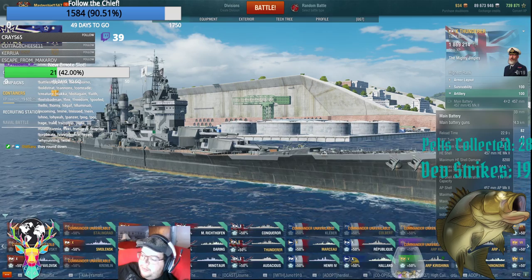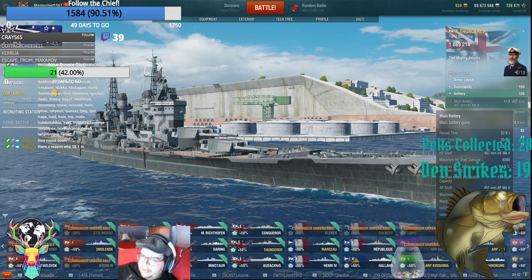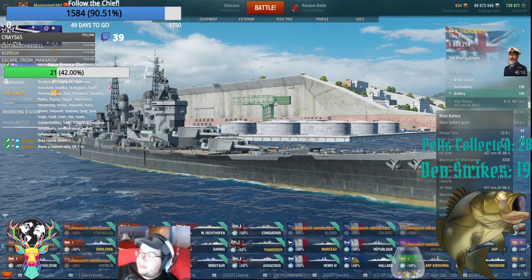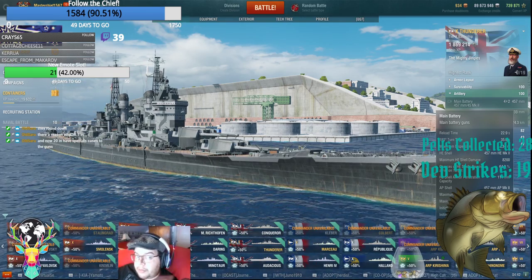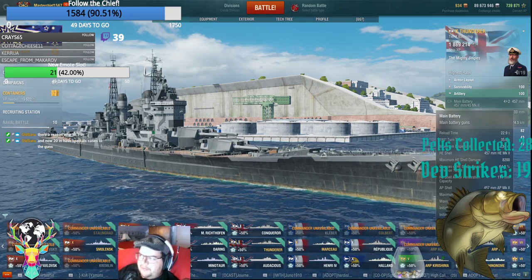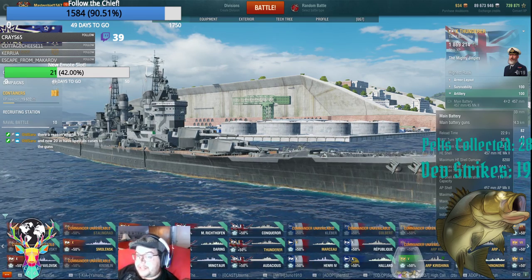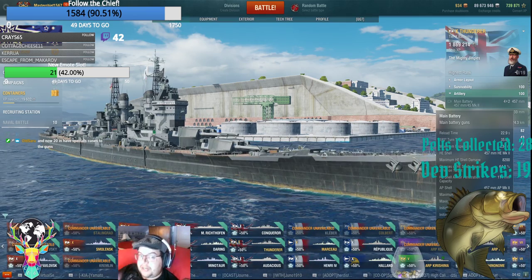Even Republic. Republic's 431mm, so if we take 431 divided by 14.3, you come out with 30.13. And that's the big number you have to be concerned about — 30mm of overmatching. Because most cruisers' armor plating, with the exception of Puerto Rico, Alaska, and the Russians — the Petro, the Stalingrad, and the Moskva — those will have 30mm of armor plating for their center deck.